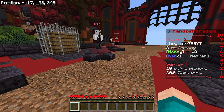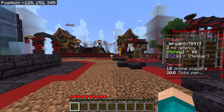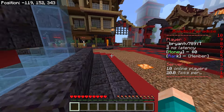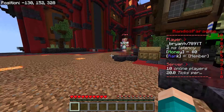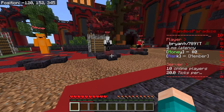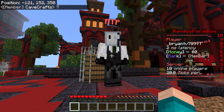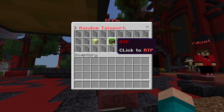There are a bunch of different NPCs you can utilize — the duo, Discord, the shop where you can purchase items for the SMP, the auction, home, self-home, and a TPA. There are definitely a lot of useful things here. Over at the RTP, this is what will take you to a random location on the map where you can get started. From here you can pick whether you want to go to the end, to the overworld, or the nether.